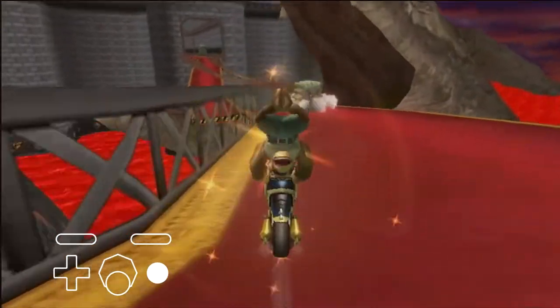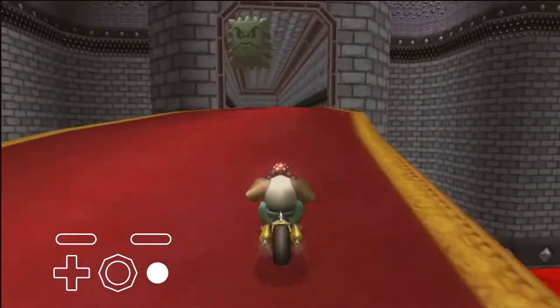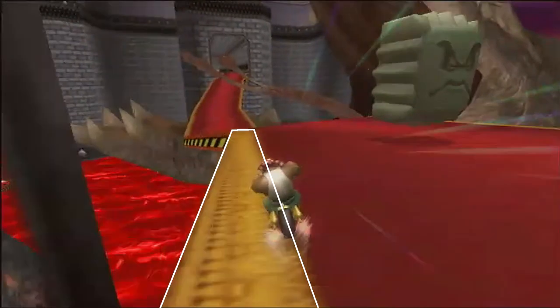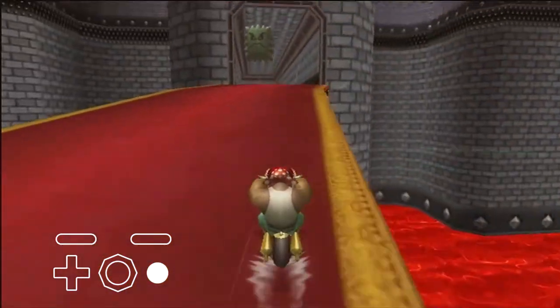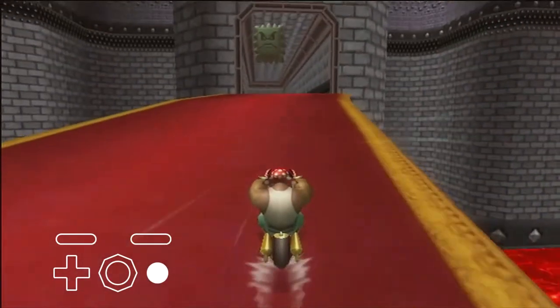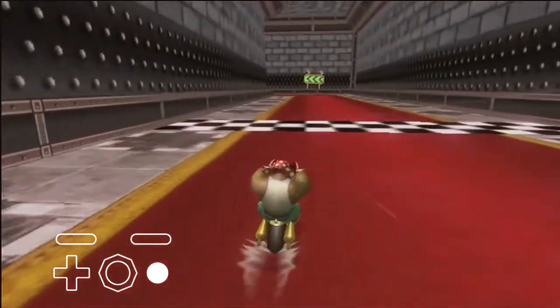Next, trick off this ramp. This last straightaway has a very precise alignment in order to take it without realigning, especially if the thwomp is down. To get the proper alignment, land and hold left to drive along this yellow strand, and aim for this indent in the road in the distance. If done correctly, you can wheelie along the straight and be aligned wide to do the stair skip the following lap. Lastly, if you happen to be heading towards the thwomp, hop to the right then drift to the left to get a mini turbo to complete the lap.